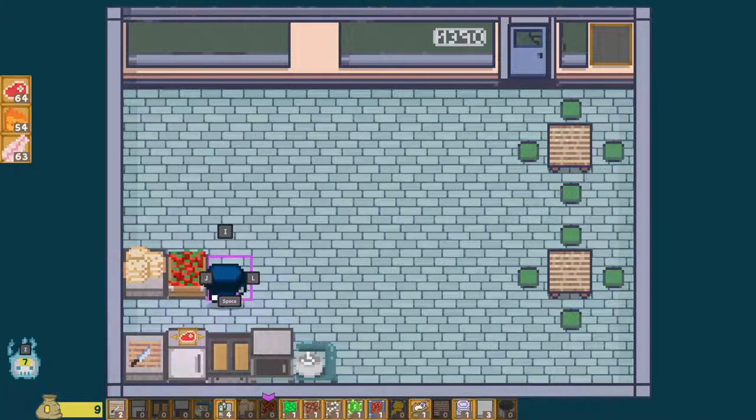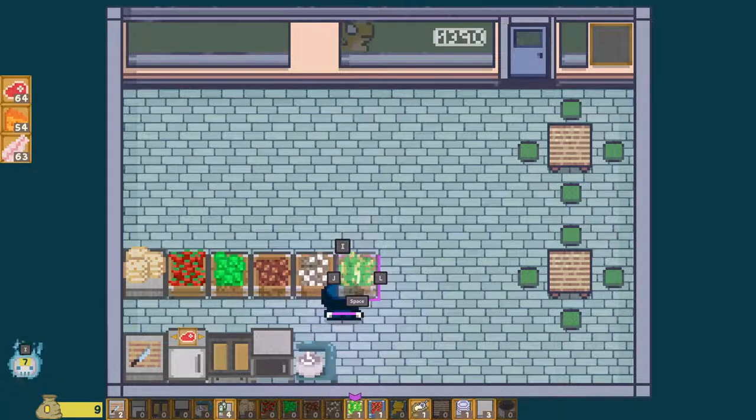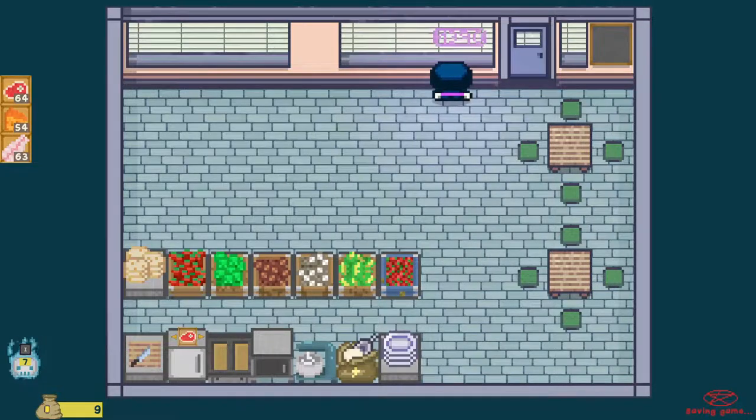Tomato and lettuce. Potato, onion, corn, strawberry. The flour here and the plates here. And I'm not gonna worry about any counters because you can just throw stuff on the floor — it's not a big deal. So let's get up here. This would be the kind of thing I would want to save — I would want to save this layout so I could just switch between layouts. But it's not a big deal.